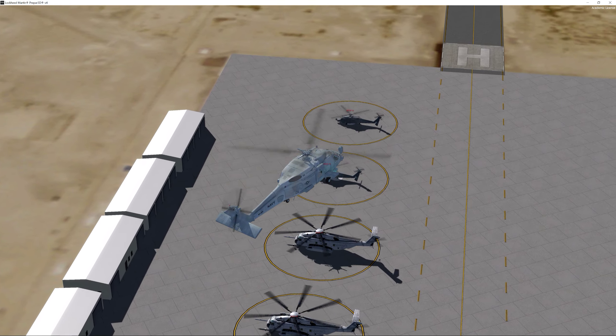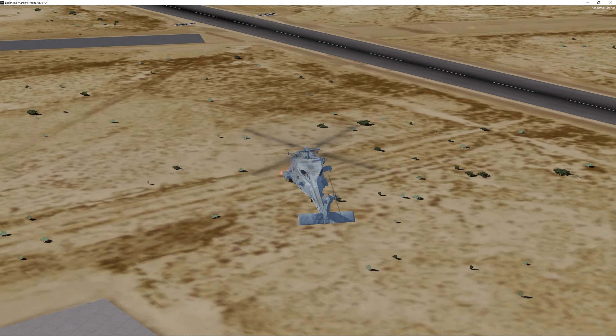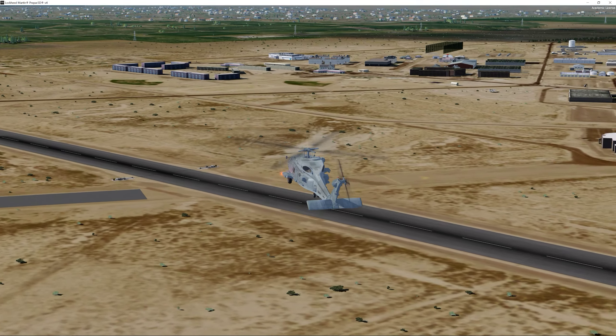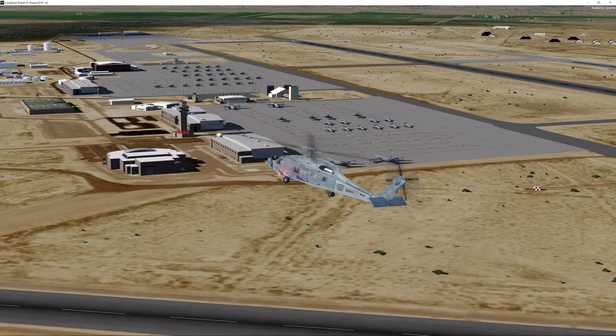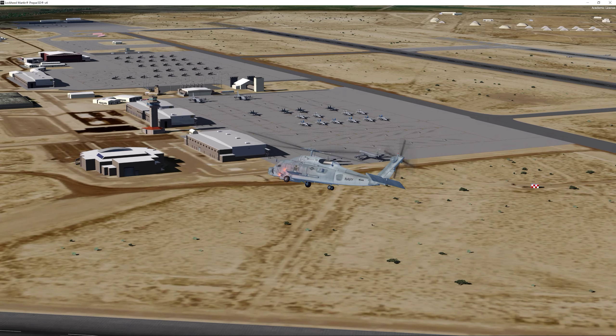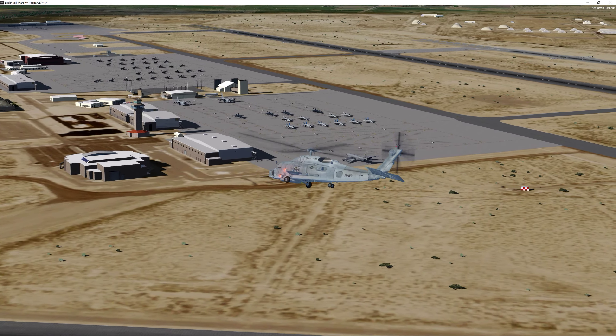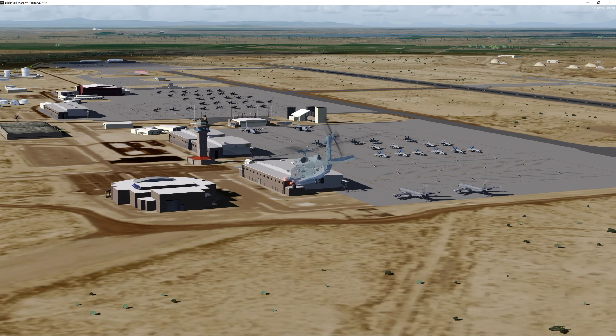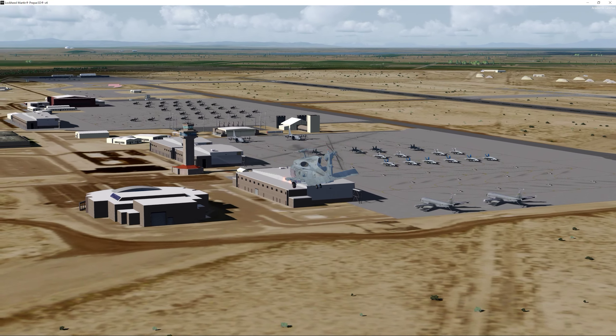Getting ready for a mission. What else do we got? Awesome, look at all our badass F-35s and F-18s and AC-130s, KC-135s. I'd say we have a pretty awesome looking naval air station here.